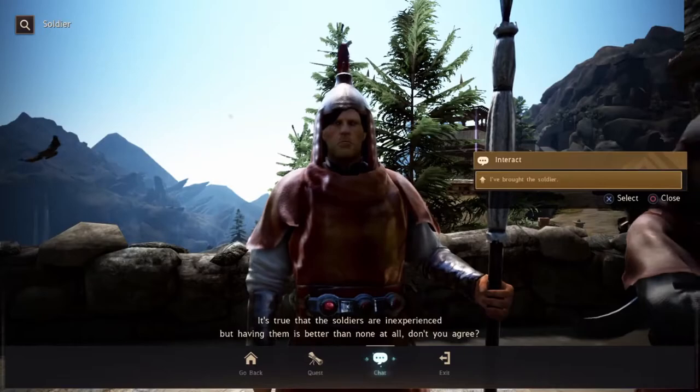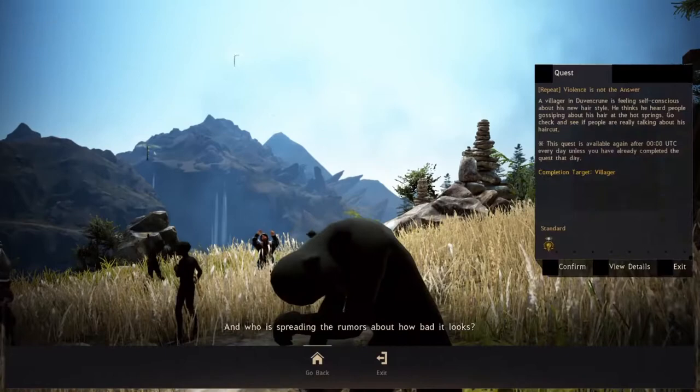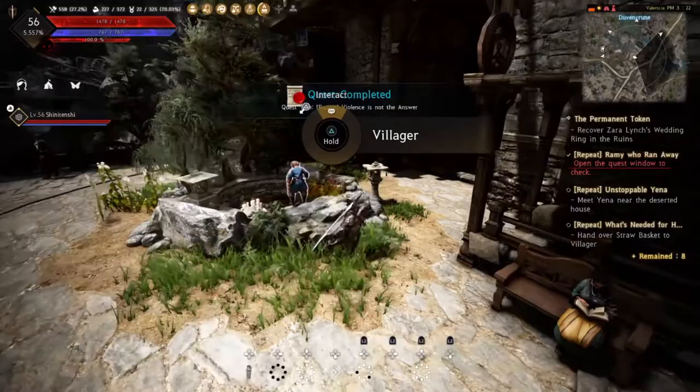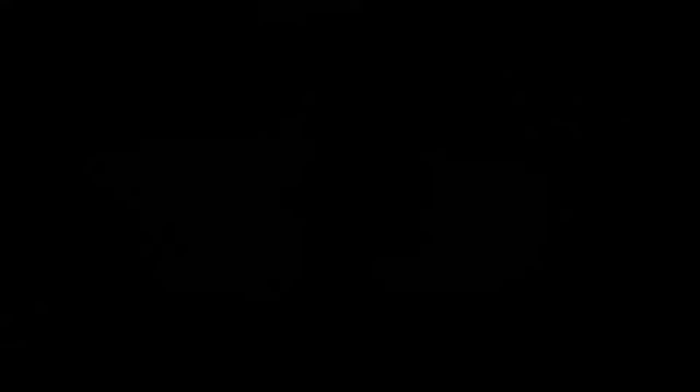Once the runaway soldier is back, speak to his commander - you get 300 contribution XP. Jump over the ledge and speak to the guy who got a haircut and is worried about town gossip. Auto-path to the NPC he's worried about - that NPC says he didn't say anything about the haircut and besides the guy's wearing a hat, so all good. That's 200 contribution XP. Run through the archway, return Rammy to his owner for 300 contribution XP, then give the old lady her basket for another 300 contribution XP.